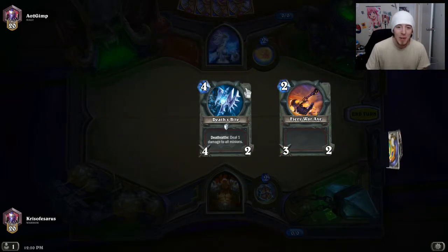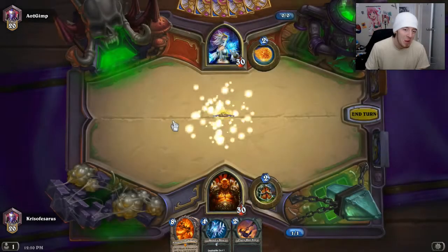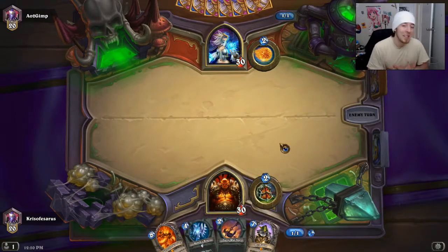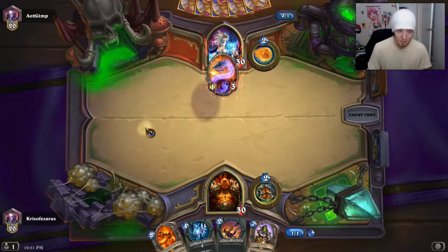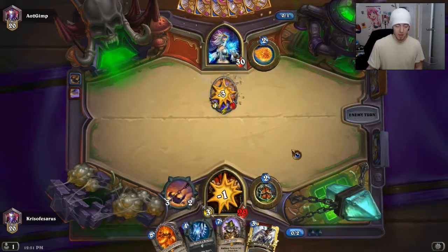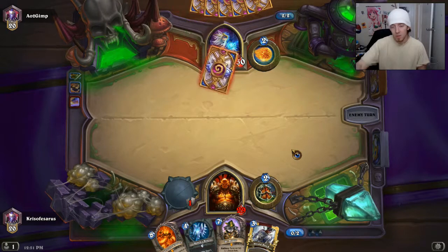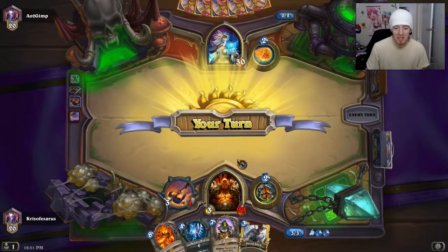Maybe we'll have a better chance against this Mage. If it's Freeze Mage, probably not too scared. If it's Mech Mage, you might be a little bit scared. We do have a Fiery War Axe. It might be an Unstable Portal Mage — with the Mana Worm and then the Water Elemental, probably. Maybe some duplicates. No — so it's Mech Mage. Alright. Well, that kind of sucks.